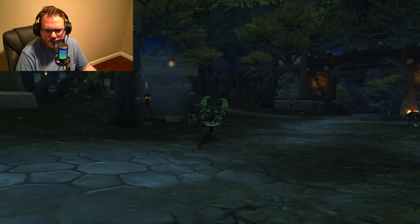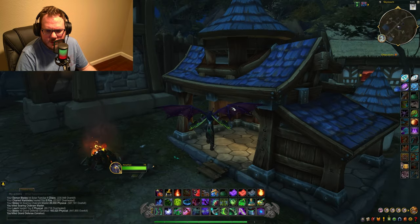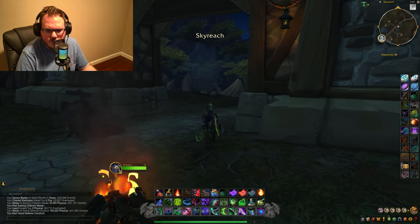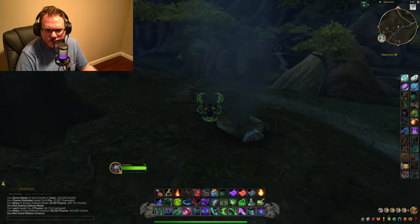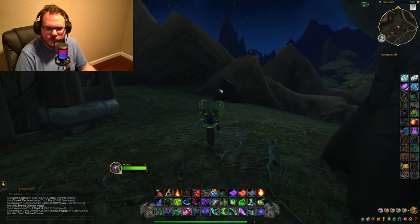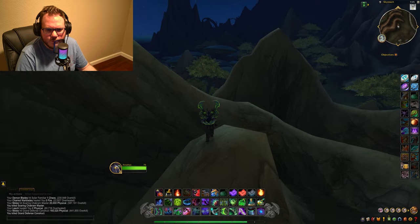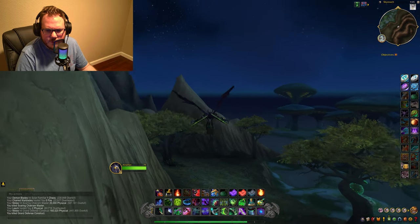There are a couple more rendered things here: you have the Scribe's Quarters and some homes and houses. Across the way is a little Horde encampment where they have a flight path and all that. If you make your way out further, you can actually get to what looks like a Zangarmarsh-type area in the water. But be careful — you will die if you go too far out.